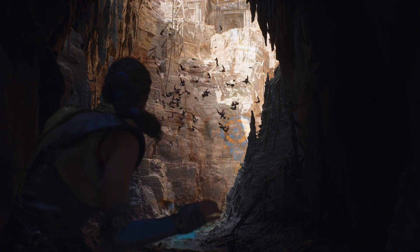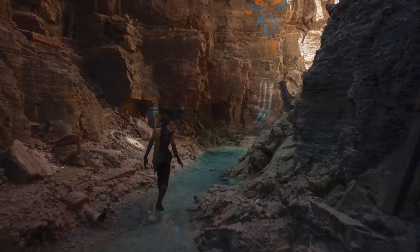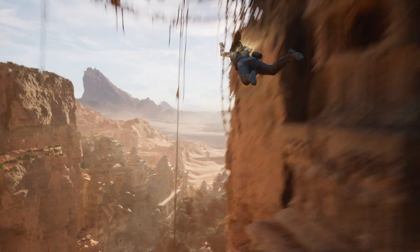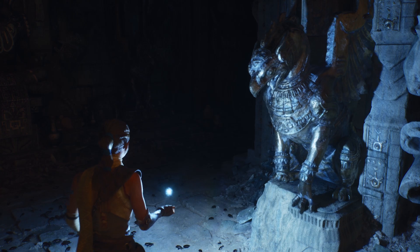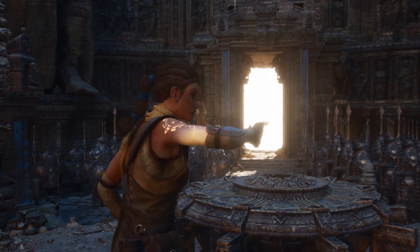This demo really does represent a coming of age of Niagara as a visual effects tool. It's programmable, so users are no longer constrained by a fixed-function simulation. They can write their own behaviors to create visual effects that people have never seen before — for example, bats and ambient bugs skittering through the environment. These are actually very complex Niagara simulations. All of these interesting features are going to be given to the community to see what comes out.